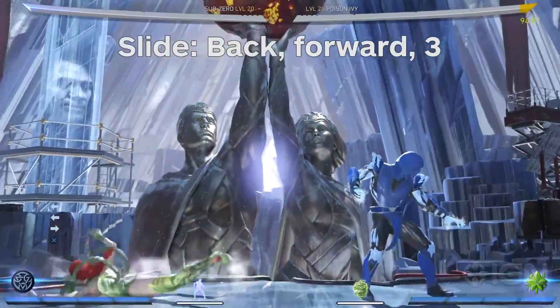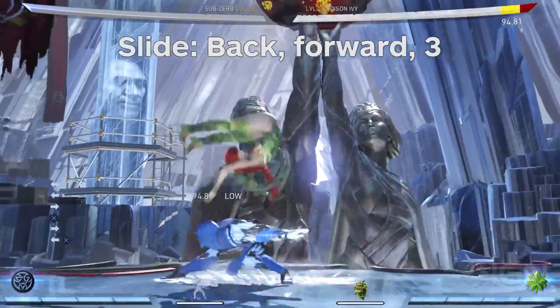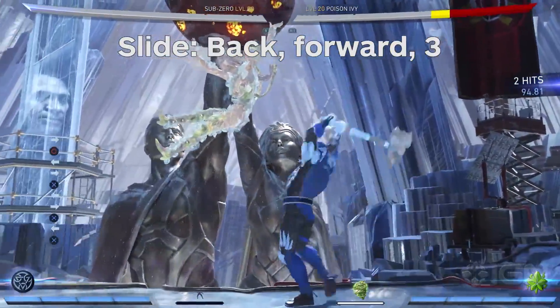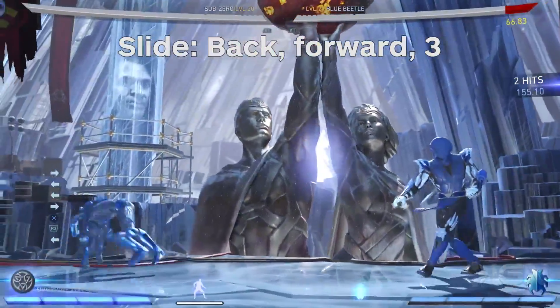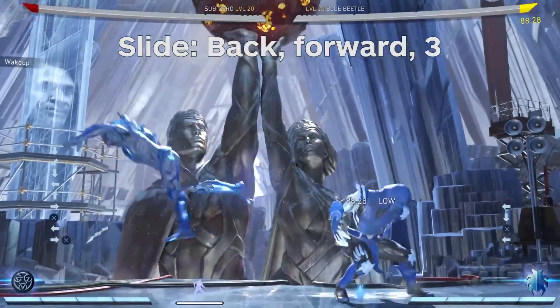Sub-Zero also has his Slide, which is a low-hitting attack that sends the opponent flying over Sub-Zero in the opposite direction, which makes it very useful in combination with his character trait. The enhanced version does extra damage and puts the opponent a full screen away. It's also a great wake-up option as it's invincible on startup.